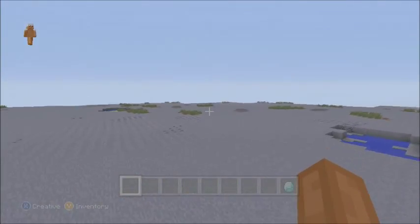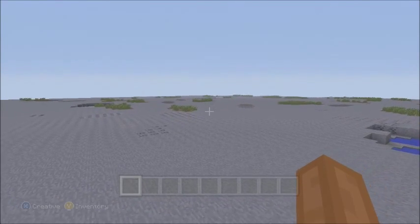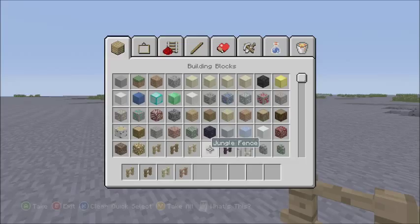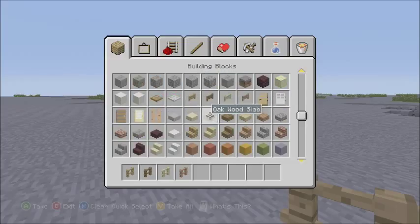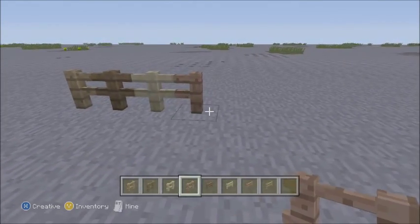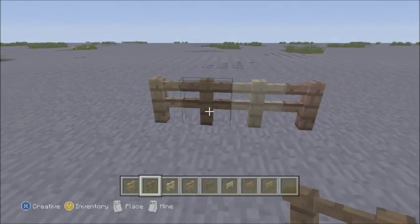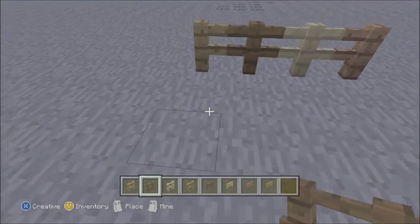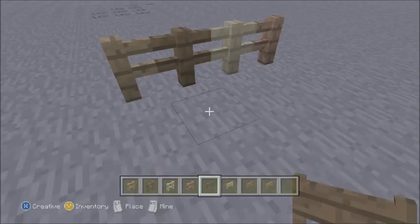Let's look at the features — this is one of the main things I wanted to do. They've got the new fences, so let's get those. They have the new gates — let's get those too. We got the new doors. They don't have all of them — they don't have the acacia or the dark oak — but that's okay, I like these ones anyway.